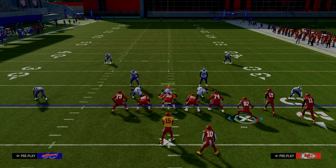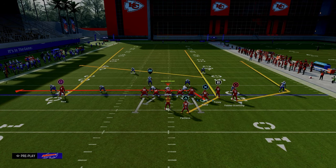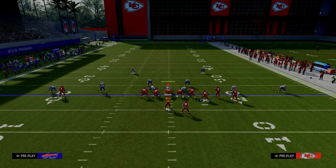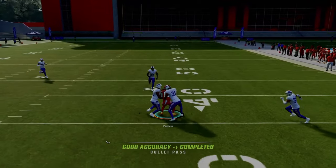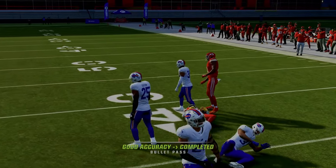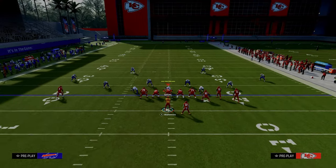The setup for this play is we're going to put our tight end on a drag, our running back on a streak, and our slot receiver on a slot apprentice post route. What you're going to see here is this just spaces the field really, really well. You have a high-low to the left side of the screen, and then you have kind of a seam concept to the right side of the screen.